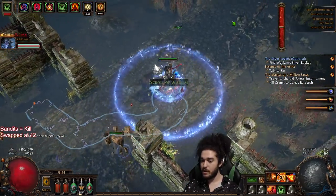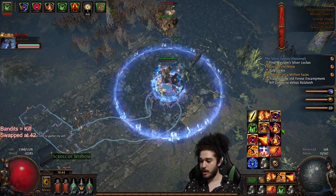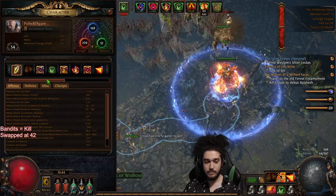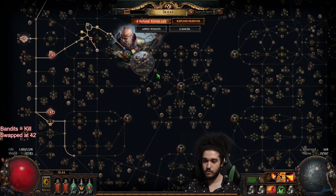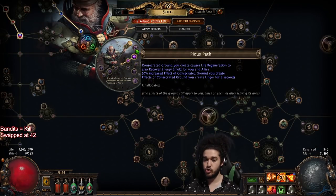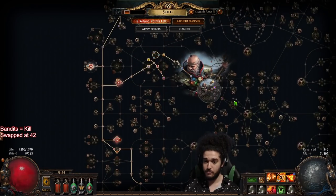Pretty much getting all of that set up, you can run Righteous Fire right away. I'm currently running Vitality, Purity of Fire, Purity of Elements, and I'm only at 78 res. We don't even have our cruel lab yet — we've only done normal lab. Cruel lab will be just an absolute monster amount of sustain, and that's when I can also plug in all of my life nodes.